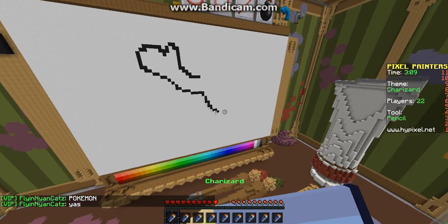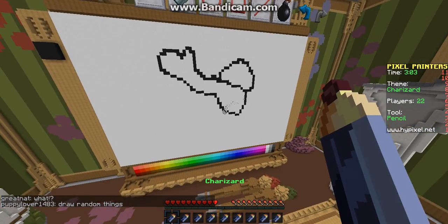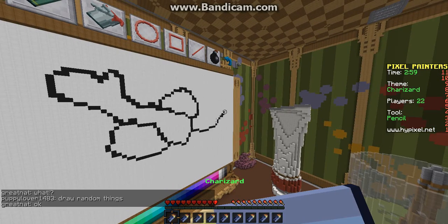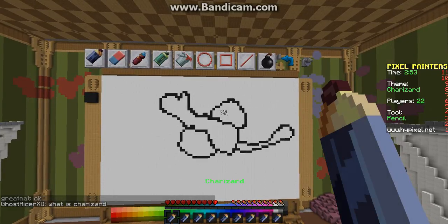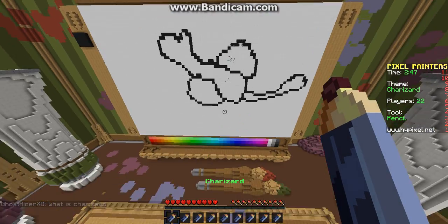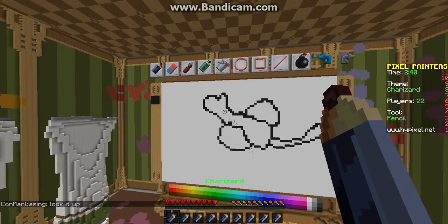Beautiful! All right, that's his body. He has these wing thingies and he has his tail. All right, here's a tail and it's lame. Who's texting me? Oh okay, I'll text him after this video.